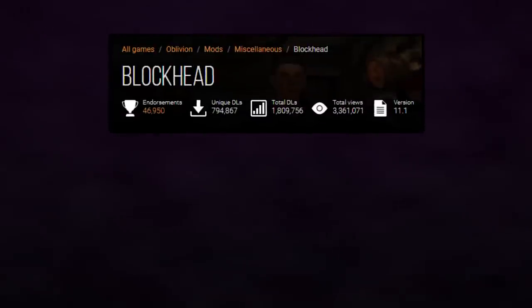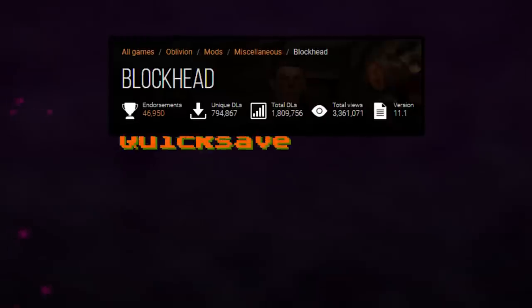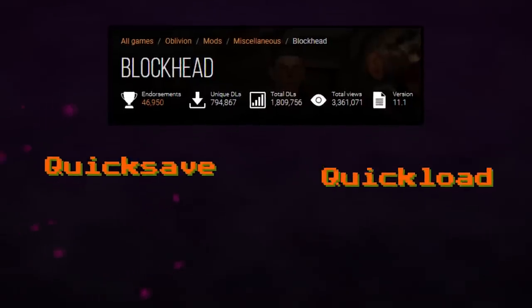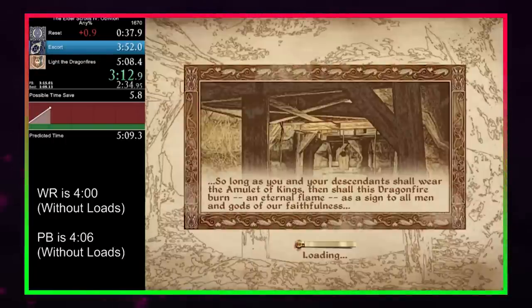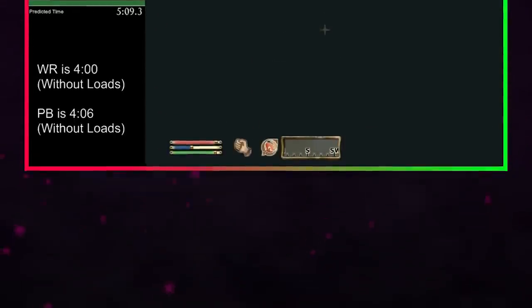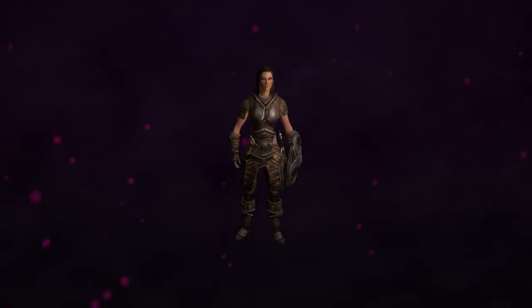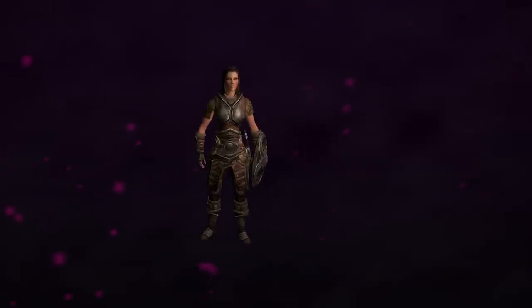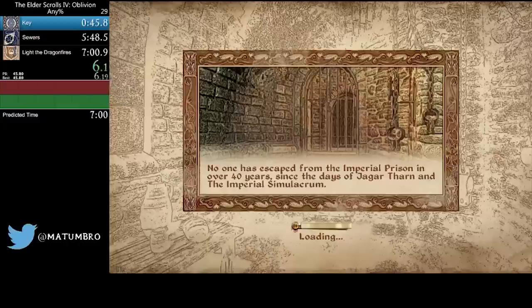Prior to Ansem's record, players and runners in the Oblivion community were using a mod called Blockhead that allowed them to quicksave and quickload without opening a menu. They used the mod because saving and loading was very tedious in the vanilla game, and fortunately for them, it led to the biggest discovery in Oblivion history. Sometime in November of 2013, a group of players using this mod would discover that when you load a save file, the game gives you a brief instant of movement as you load in before it loads the rest of the world. This allowed players to position themselves near walls and doors to get out of bounds before the world loaded, and became known as a save clip.